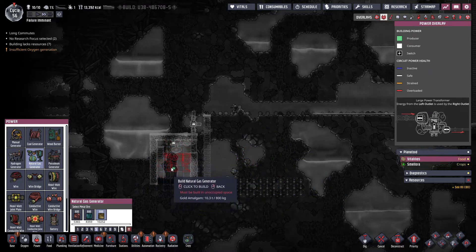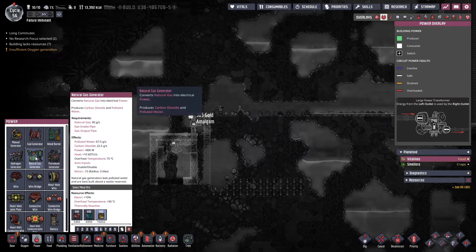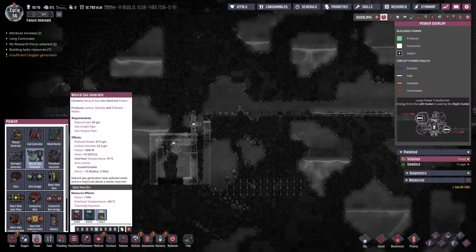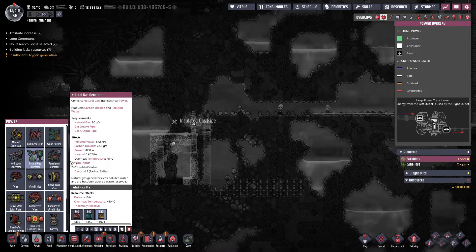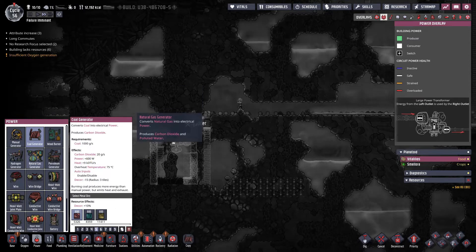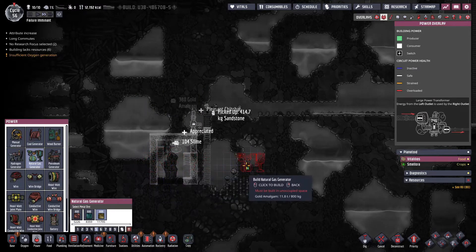One geyser here, while it's active, can usually run three of these generators. These things put out a hefty amount of power - when we select it, it's going to generate 800 watts. We have a way to double that to 1,600 watts. Versus a coal generator which is 600 watts and uses coal - this one is more renewable, as long as the vent is working.